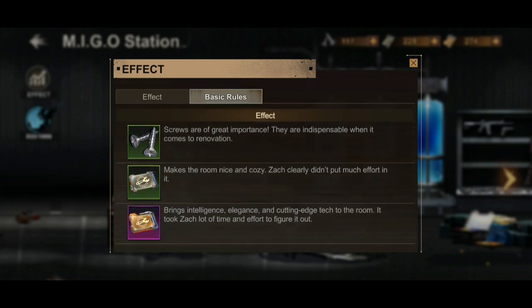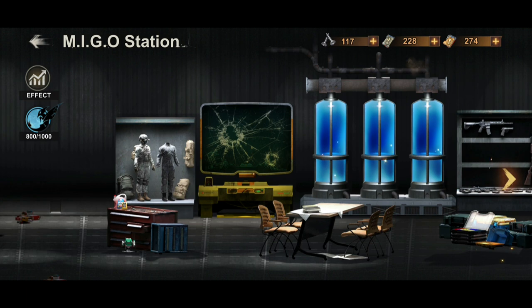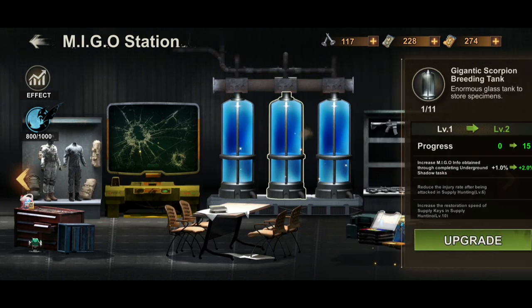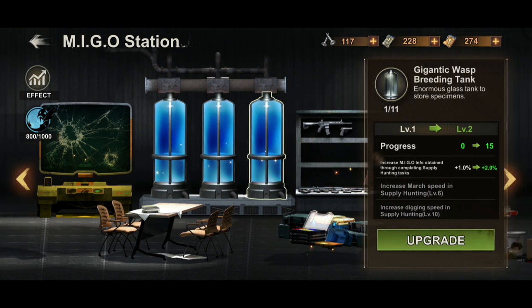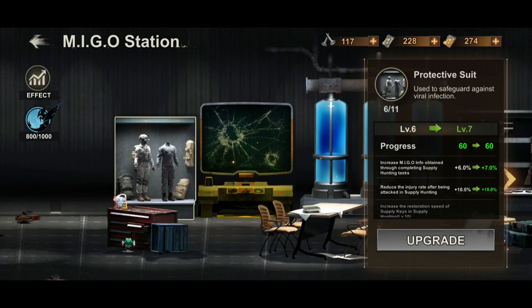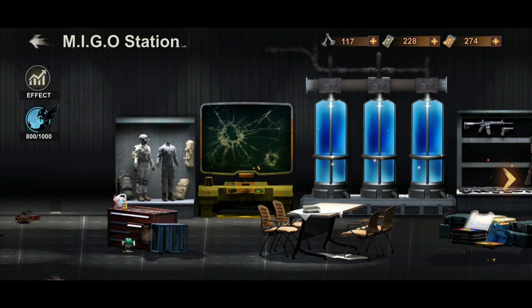The upgrade materials include screws of great importance, common chips, and rare chips. Each of these items gives a different boost depending on what you are upgrading. My team and the code team will try to generate a chart for this, especially for the requirements.